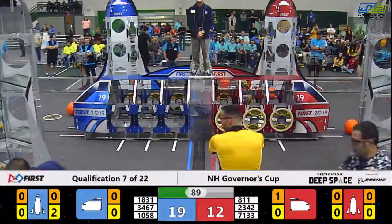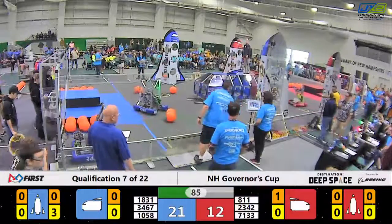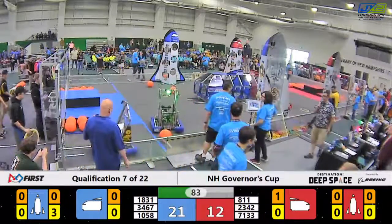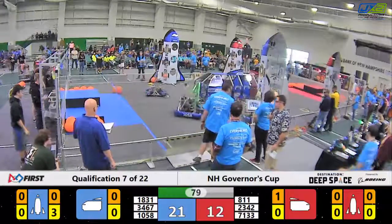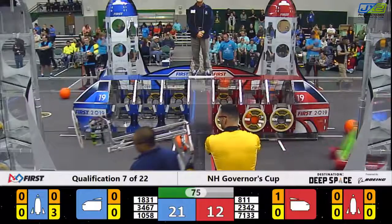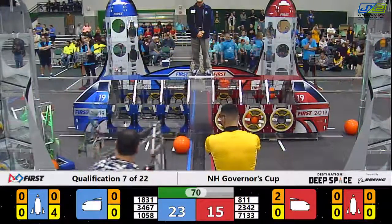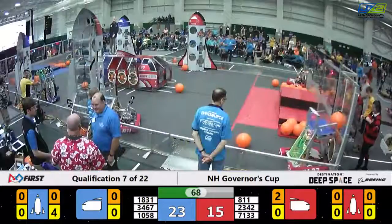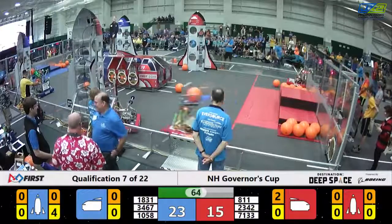PVC Pirates attempted to place that hatch panel and it falls to the surface of Planet Primus. Your score right now is a palindrome — 2112 in favor of the blue. Wyndham winds up loading another hatch panel mid-level on the blue alliance rocket ship. 1058 PVC Pirates following them up.